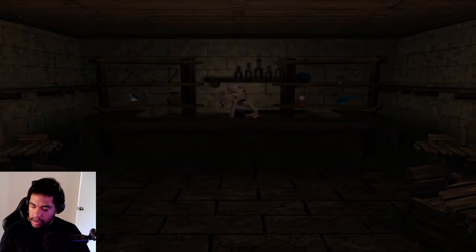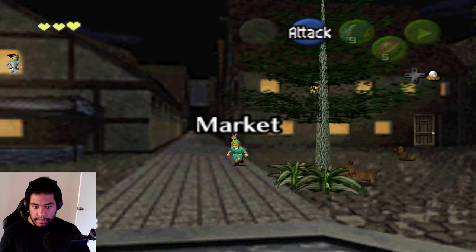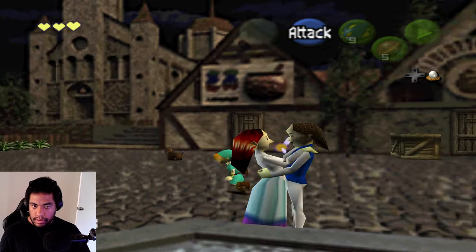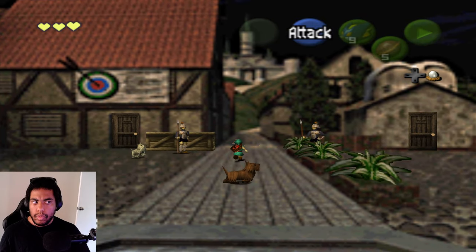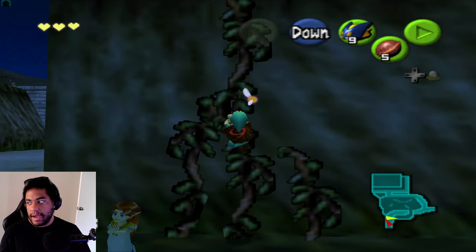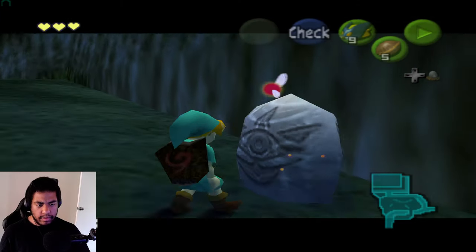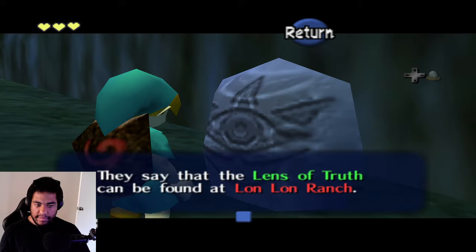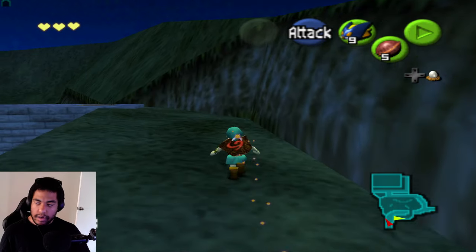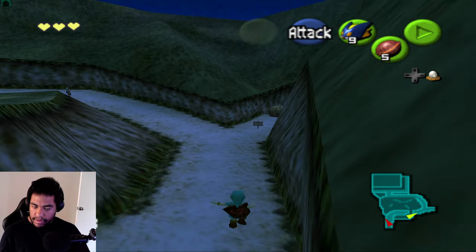I think about going back to Kokiri Forest since it's the Master Quest version. A gossip stone reveals the Lens of Truth can be found at Lon Lon Ranch. I try to sneak and grab rupees in the castle moat and also talk to the stone up here.